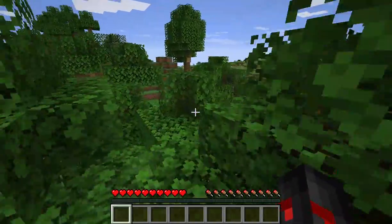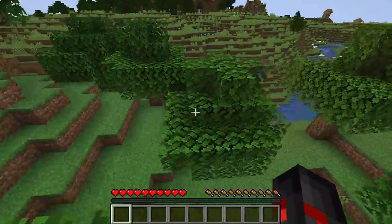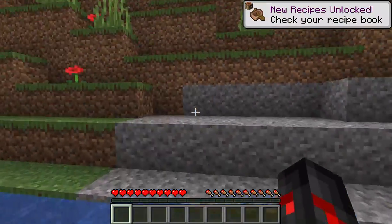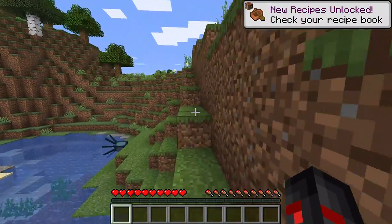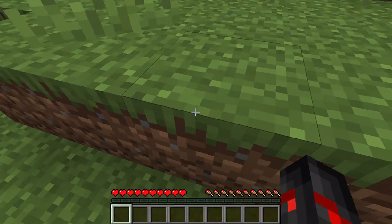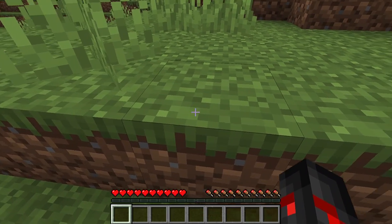Hey guys, welcome back to another video. Today I'm going to be doing a tutorial on how to break a grass block. First, you're going to have to find a grass block. Let's go to flatland — there we go. We've got a flat ground and a grass block.